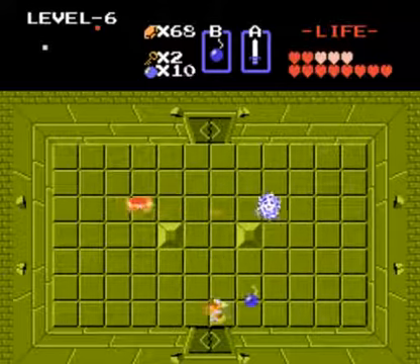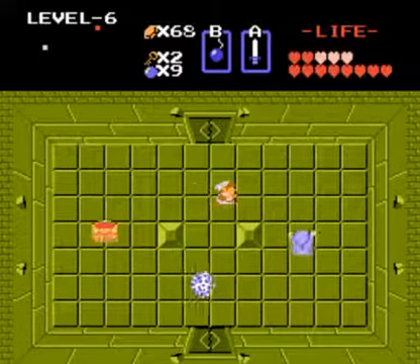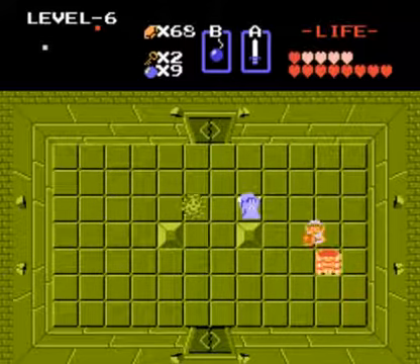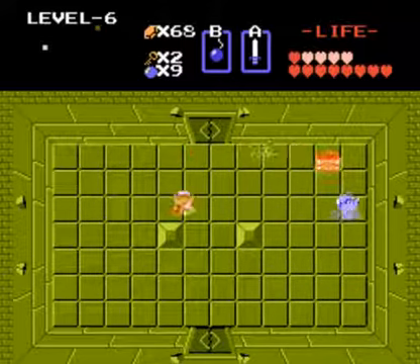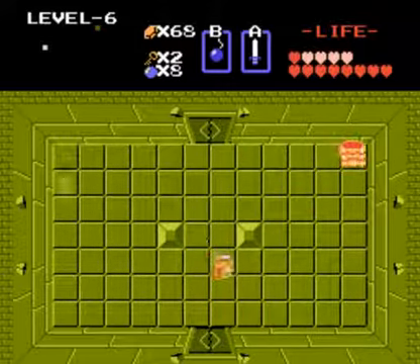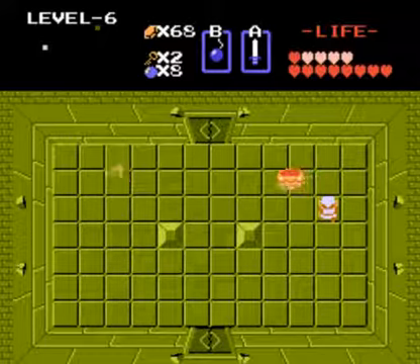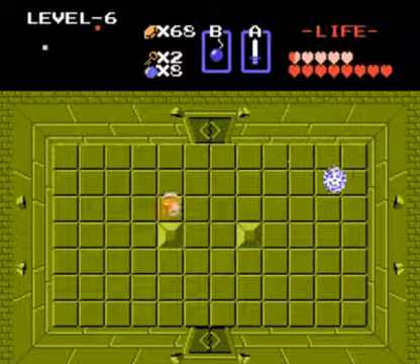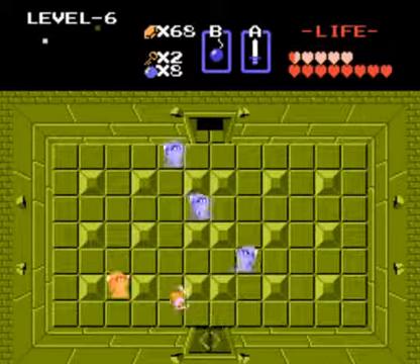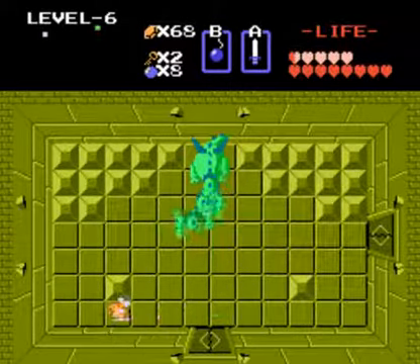I'm going to start using bombs against these guys. The issue with playing this on the emulator is that when these guys float around, they're actually disappearing, so I'm not seeing right away where they're going — which makes this more difficult. Got him. I didn't lose too much life, but I did lose my shield. I'm just going to pass through the next room because the reward for defeating them there is not that great.